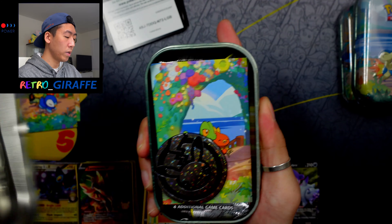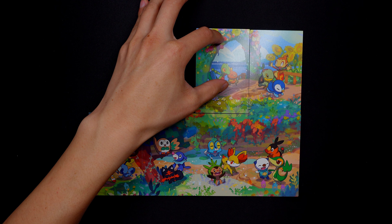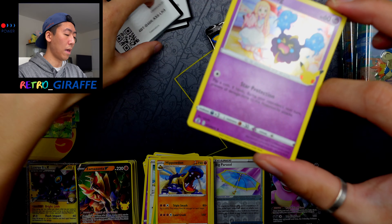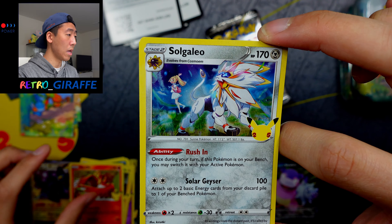Moving on to Gen 3, which is Hoenn — featuring again the coin, the art card, and the three packs. Here's a code. For this Celebrations pack we have a Cosmog, Zekrom holo, and a Solgaleo.